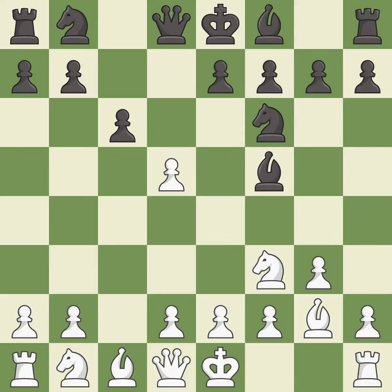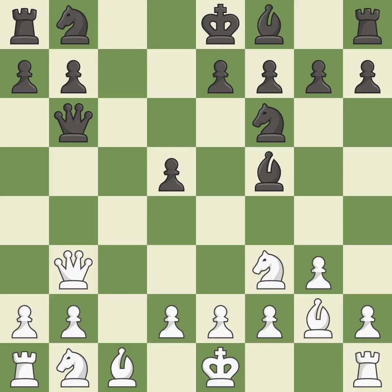This is an equal trade. This creates a threat to win a pawn. This blocks an attack on a vulnerable pawn. This forces the opponent to double their pawns, which weakens their pawn structure.